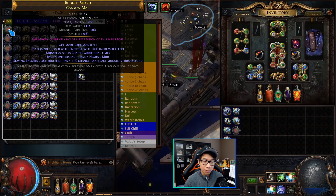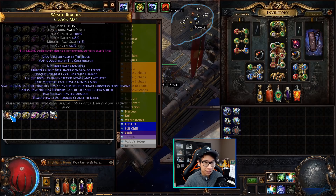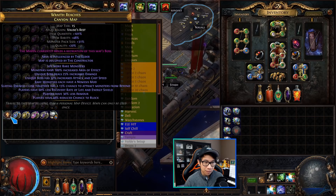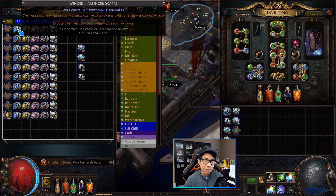These maps are actually 1.5 exalts each if you were to buy them, and rolling them is pretty hard to do. I spent 1.5 exalts each on these, so that's 15 exalts. I think I paid a little bit more for the last one because it had 100% quantity and is also an Elder map, but anyway about 1.5 exalts per map.